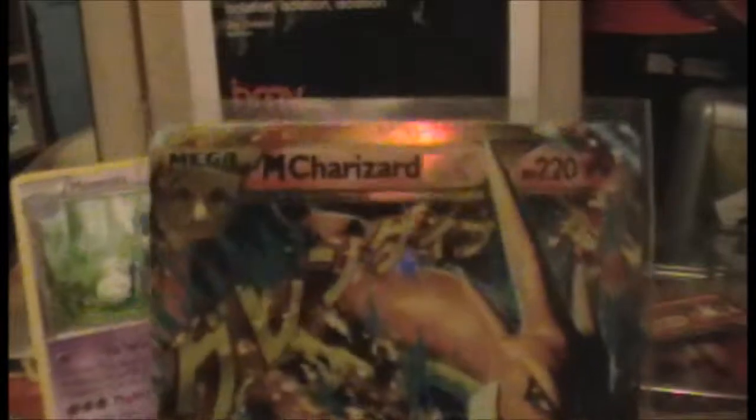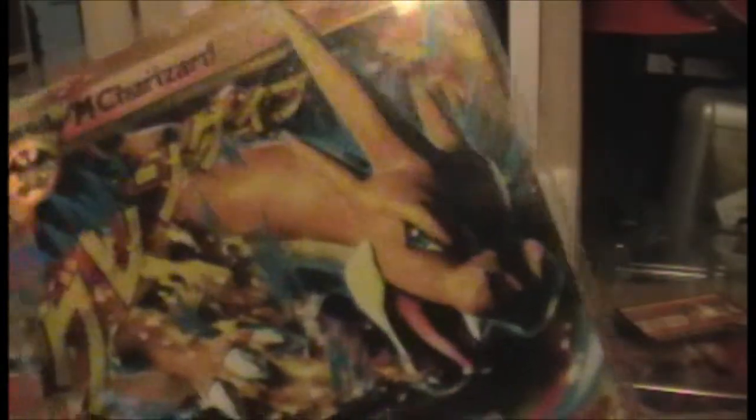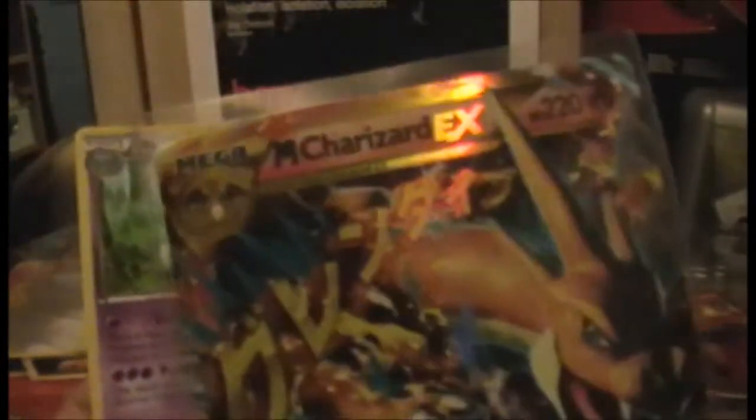Brief recap then for the cards. From X&Y I got a Stoutland and a Starmie. And then from Flashfire, as you just saw, I got a Meowstic and a motherfucking Mega Charizard. Mega Charizard! Not just Mega Charizard — look at him, he is so fucking cool. He knows what's up. That was a pretty damn good pull, and not something I expected, if I'm honest with you. So thank you very much for watching this video and until next time, goodbye.